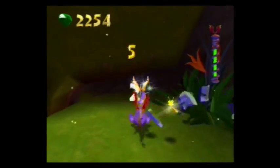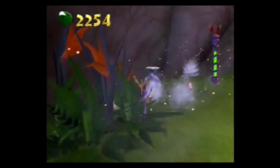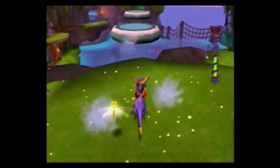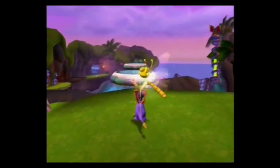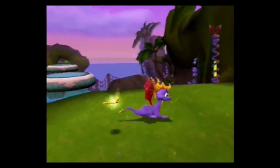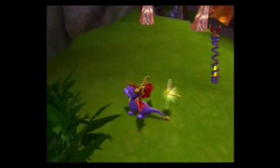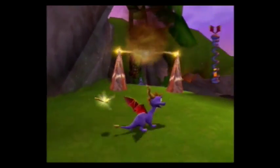Luckily I didn't have to worry about that, and as you can see, there are two platforms that rose up. That way I can go over and get that green Dragonfly over there, which is named Homer — going along with Socrates, the whole Ancient Greek theme going on here, which I think is pretty cool.